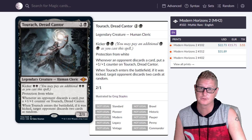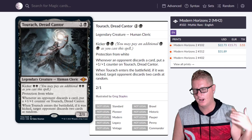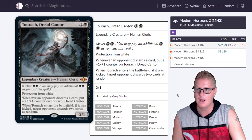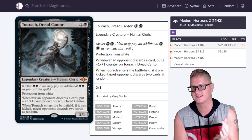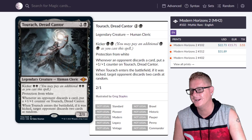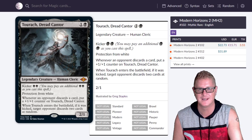Big props to Scryfall — that's where I'm getting all this. So we got Toruk, Dread Cantor. I watched on Netflix a couple weeks ago with a group of friends — we watched a zombie movie, Army of the Dead. If you get a chance, watch it. But this guy right here — if you pull up an image from that movie and this card, they look like one and the same. The only difference is this guy's not a zombie — he's a human cleric. They look extremely alike.